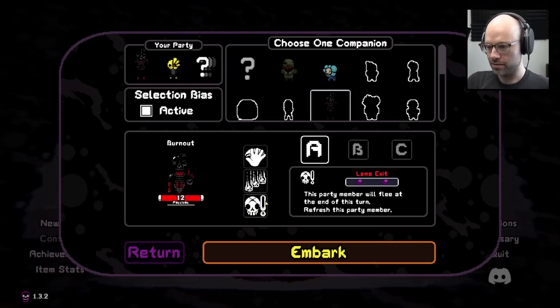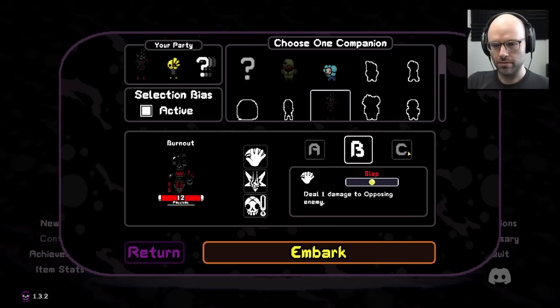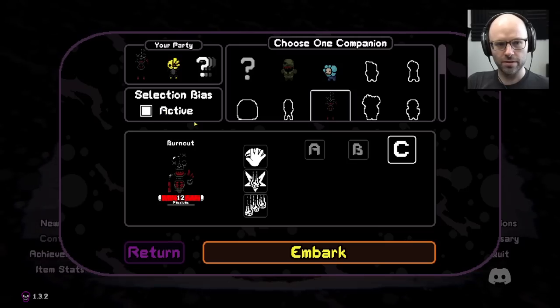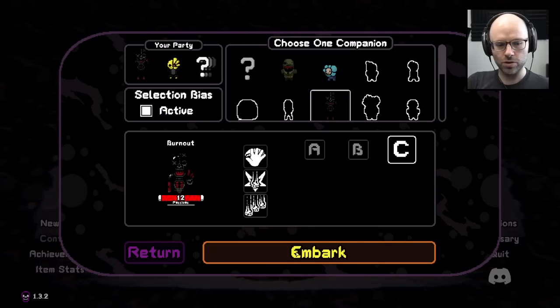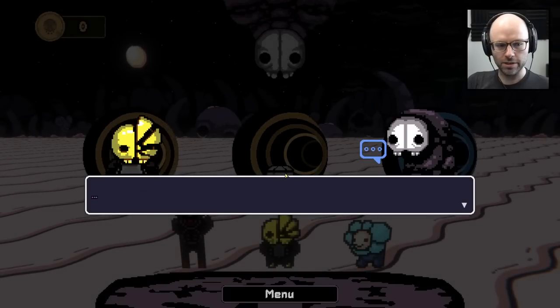Okay, I see. C is what we used last time. Sure, let's throw C out here. I've chosen one companion. All right, let's head out.